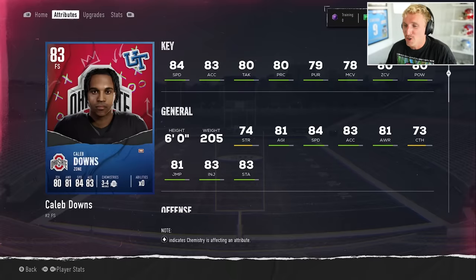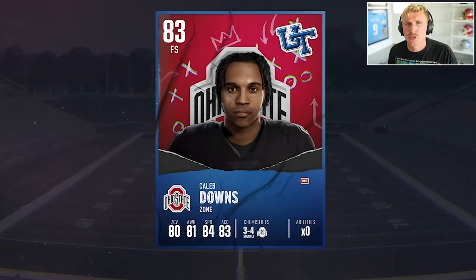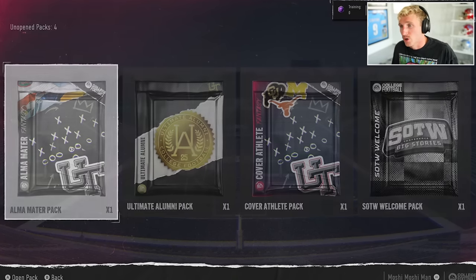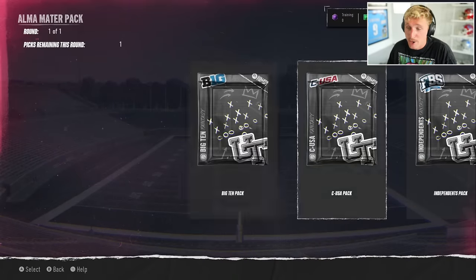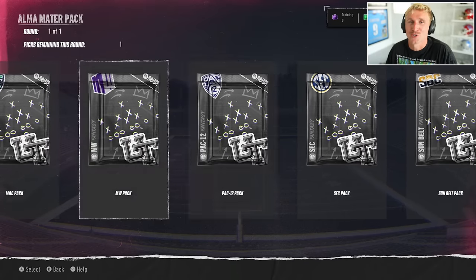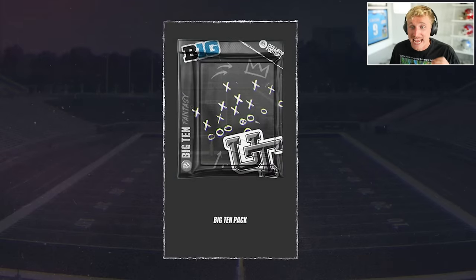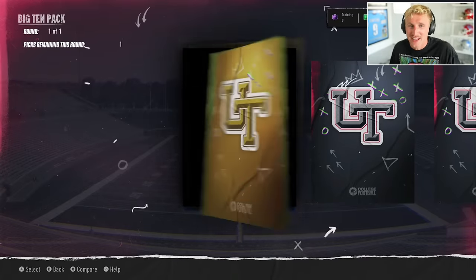Keep in mind for anybody new to Ultimate Team, overalls scale linearly throughout the season. So by Christmas there's gonna be 95 overalls. Right now I'd say an 82 overall team would be pretty competitive online, so that's kind of what I'm shooting for. We can alma mater pack — you can choose your conference, which is so cool. It's so funny to me how many players are gonna be in this mode. You have so many teams and so many fans to make happy. The best player in the game is a Mizzou player right now — that's nuts.